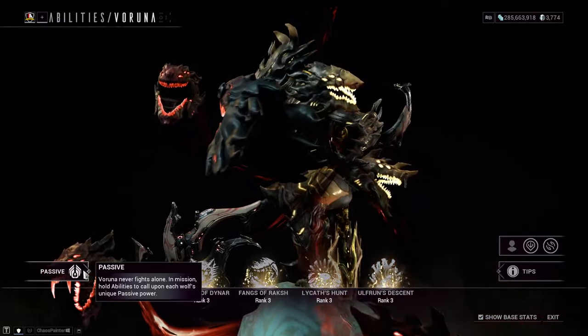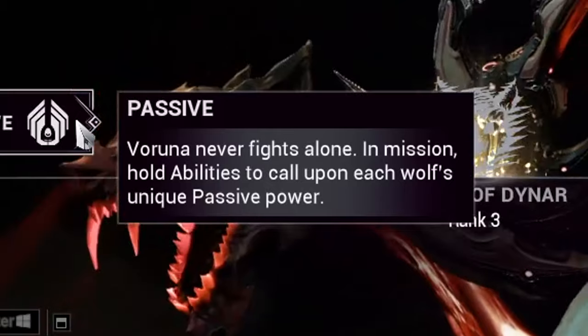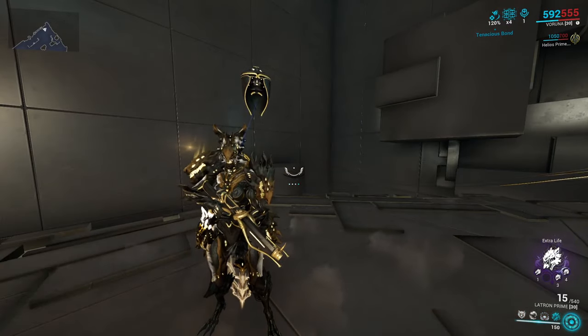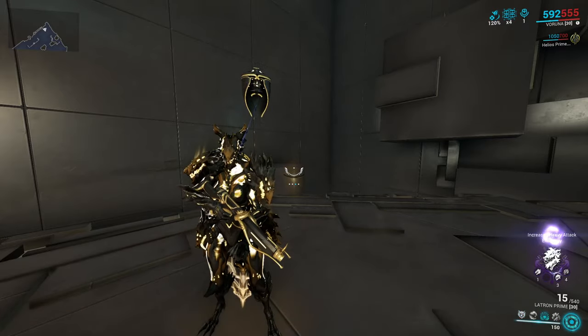Let's start off with her abilities and what you need to know. Passive: Veruna has four passives that are tied to each of her abilities. To activate each passive, you'll want to hold the ability button down and it will cast a passive in that slot.